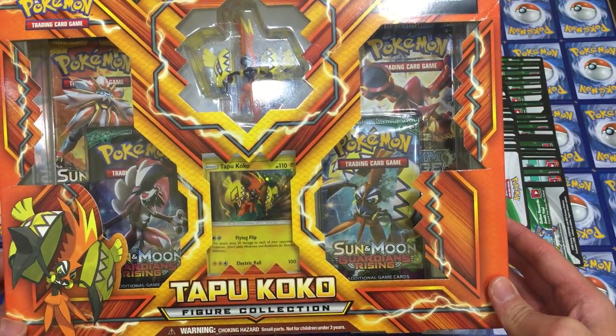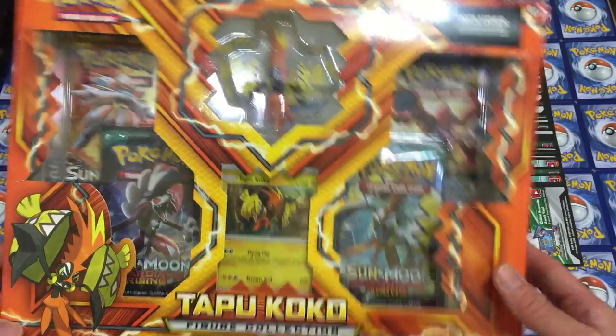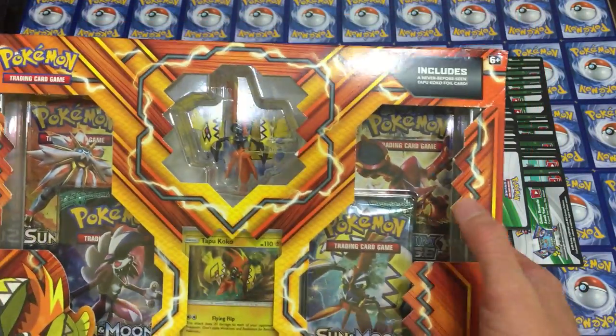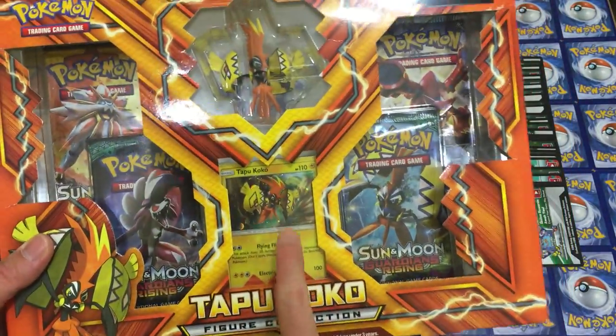So today we're going to be opening up a Tabu Koko figure collection box. It comes with Guardians Rising, which I haven't opened yet — not even a single pack. Sun and Moon, I think I've opened maybe one or two packs. And then there's the Dreaded Steam Siege. It comes with a very nice figure and a foil card.